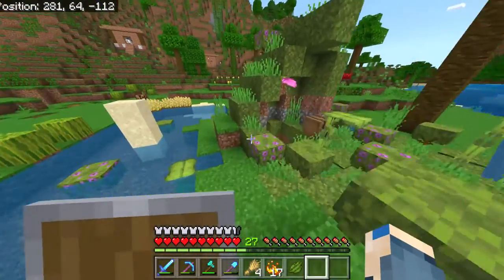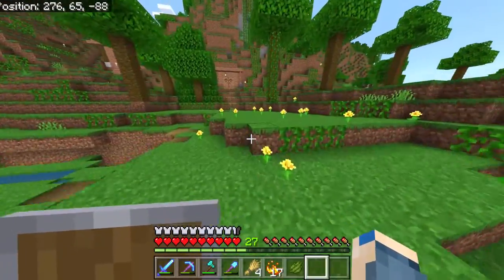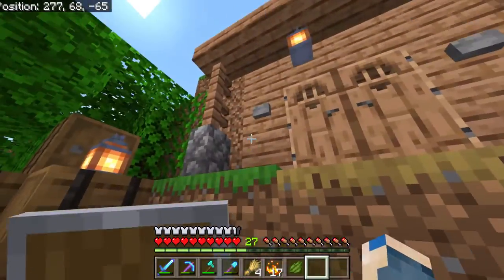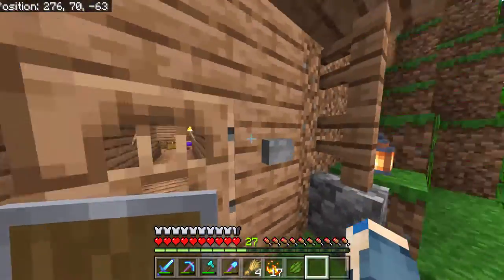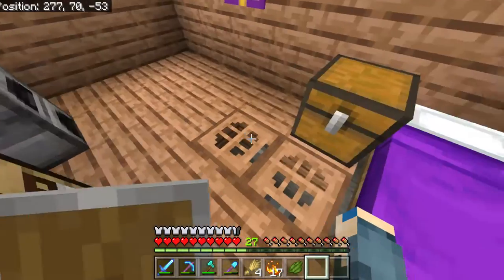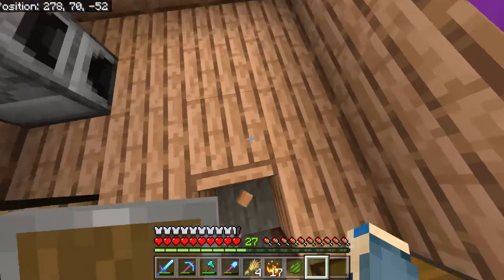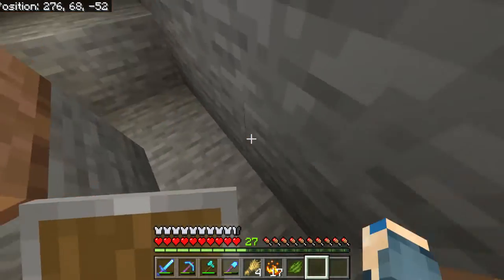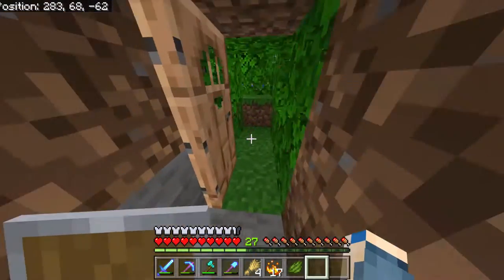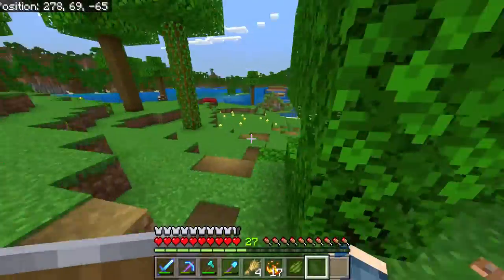We have done some stuff — I'm not sure if I've shown this on camera. So this is the Panda entrance. There's the flat, a little panda flag, all the stuff. Pretty quick stuff. Just go under here — it's not hidden at all.